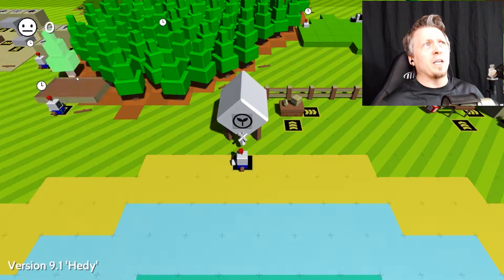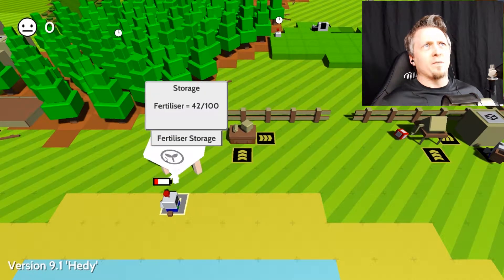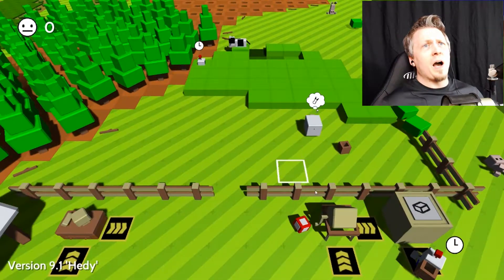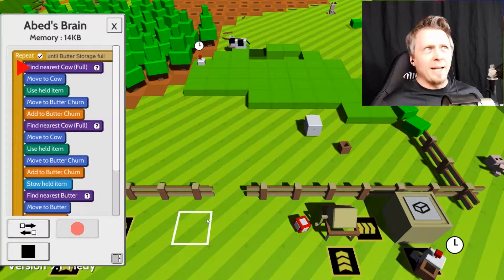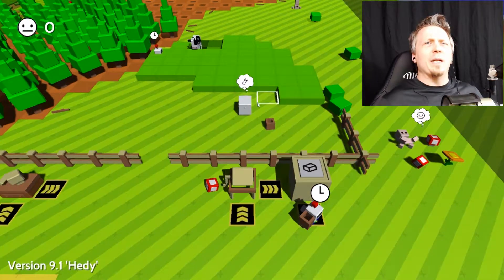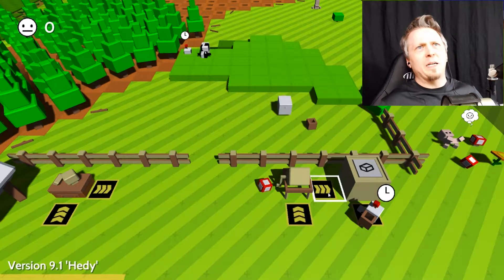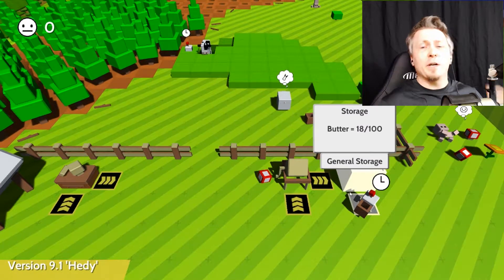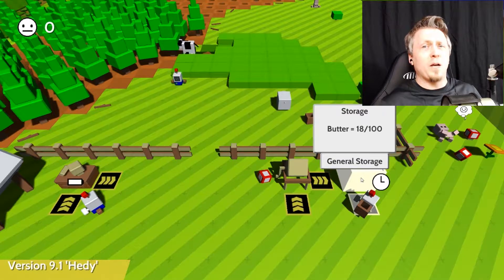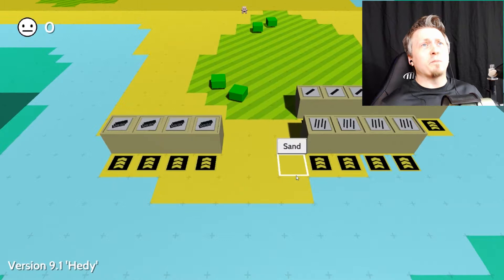Mr. Fred goes and gets dung that the cow leaves behind as it eats, and puts it in the fertilizer storage. I take that out and put it in here to create seedlings. There's a bot who melts the cow when it's full and puts it into the butter churn, and after the second time it produces butter, he takes it and dumps it in the storage. There's actually milk storage so I'll let this go until the butter fills up and then set up milk storage.